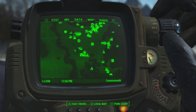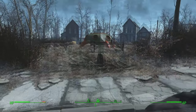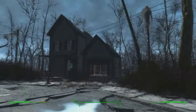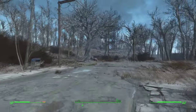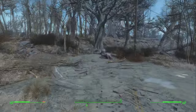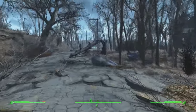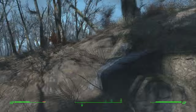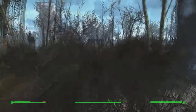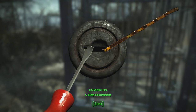To find this dog named Teddy, first head to Fairline Hill Estates — that is the closest destination to this caged dog. Once you're here, from the middle of the place where there is a playground, head down this road. You might encounter some bears here too, so beware. This broken tree is a great landmark — from this destroyed tree, go left and up the hill, and that is where the cage dog is.